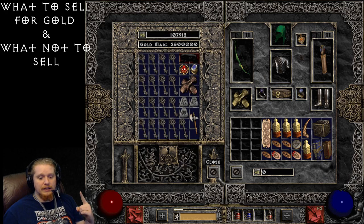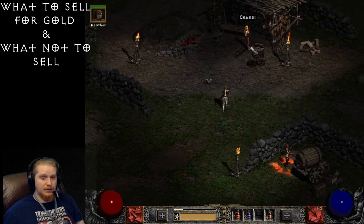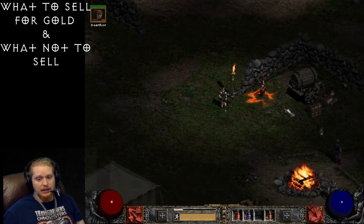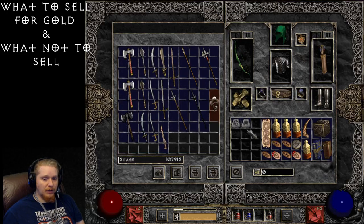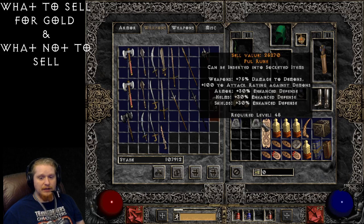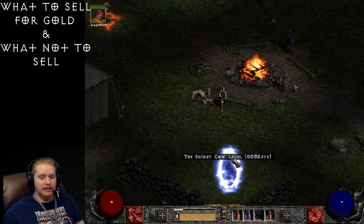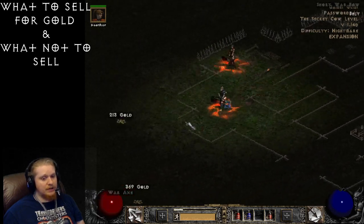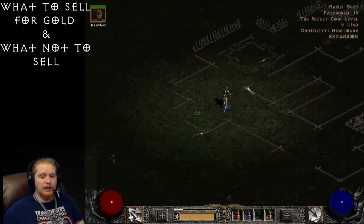Runes can also be sold for money, though I wouldn't recommend selling runes unless you're desperate or have way too many. The Hell rune is only 875 gold because it's a very low-level rune. However, the Pul rune is worth 25,270 — I would never sell a Pul rune to an NPC, but I just wanted to demonstrate runes can be worth quite a lot. Dol runes in particular I find in large quantities; there are only a couple of good rune recipes that use them, and they're worth 10,000 gold apiece, so I often start selling them once I've collected a decent number.